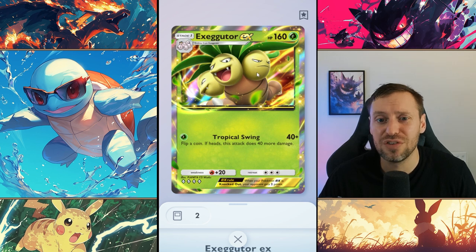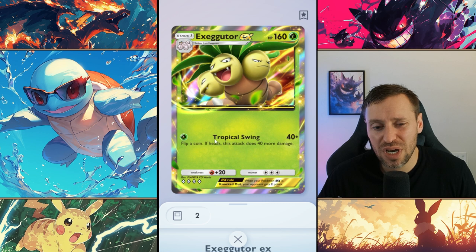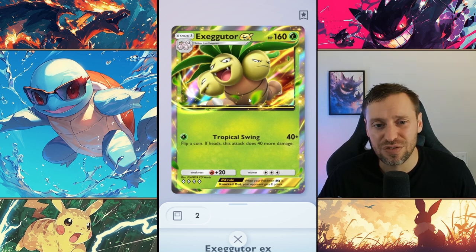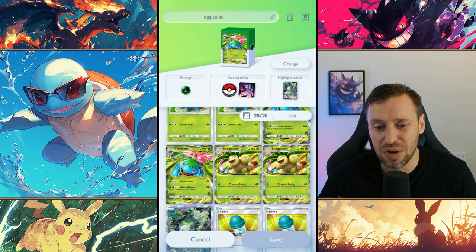Exeggutor EX has 160 HP — it has to be EX, Exeggutor EX is so much better. 160 HP so he's one tanky mother trucker. We're doing 40 damage for one energy, plus if we win that coin toss we do another 40, so 80 damage total. This just allows you, if they've got a weak basic out, to just blitz through their team really quickly and get a very quick win. He's ridiculously strong.